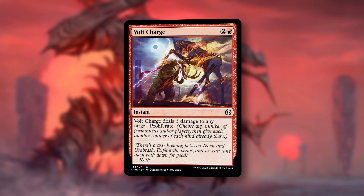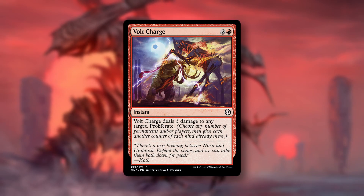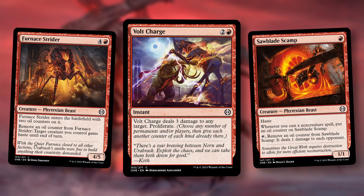And in at number one, Volt Charge. For two and a red, you get an instant. This deals three damage to any target, then proliferate. Easy choice for the best red common. This will be good when you're ahead or behind, and even gives you a proliferate to stack more oil counters on your stuff like Furnace Strider and Sawblade Scamp.